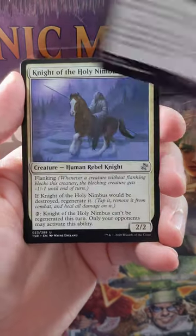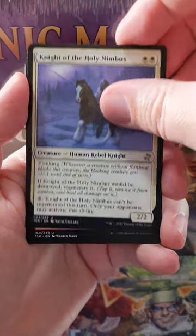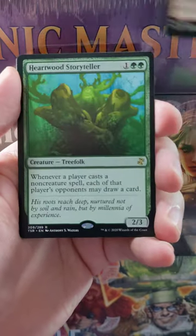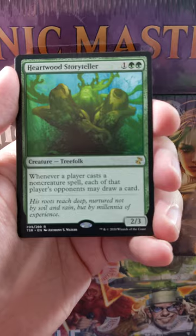Our first uncommon is a Smallpox. Knight of the Holy Nimbus with Flanking. Canflagurate. And our rare for the pack is a Heartwood Storyteller.